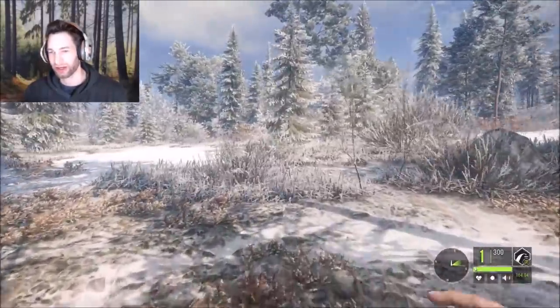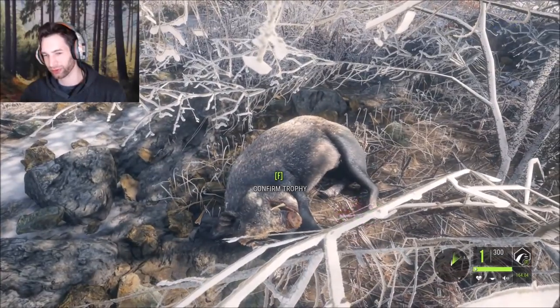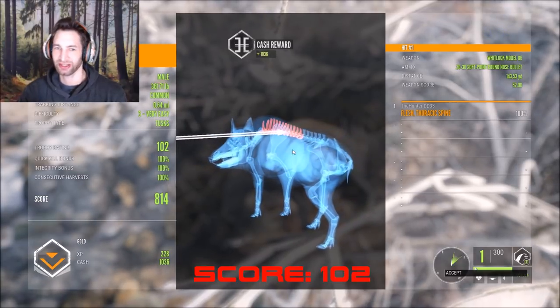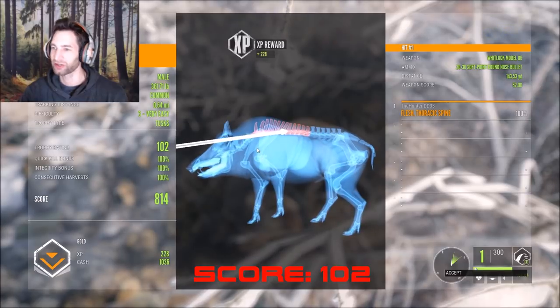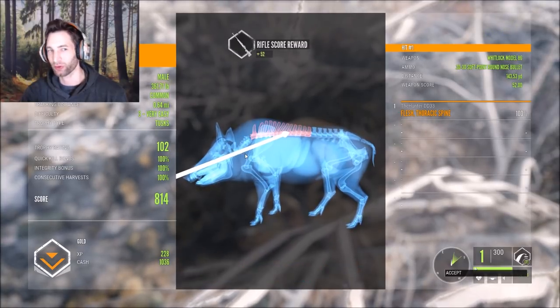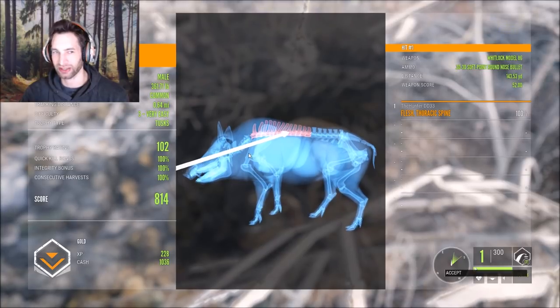Let's go over here and take a look at this wild boar. This one looks like it should break 100 — 102 gold! So we got our first gold of the hunt. A nice wild boar, he scores 814 total score. We made a 143-yard shot right to the spine, so perfect shot. An awesome gold boar, and we got 1036 cash and 228 XP. Now let's go track down this bear.